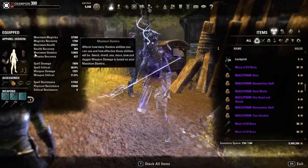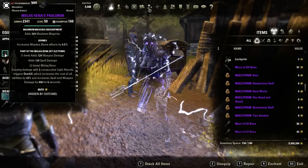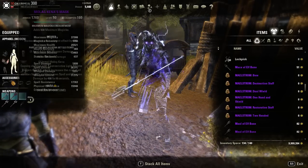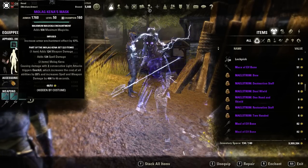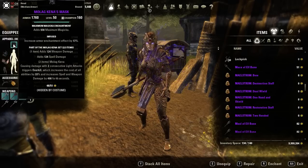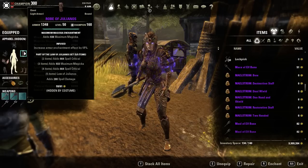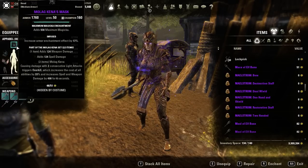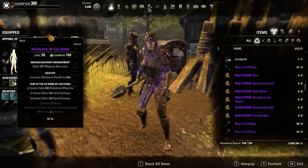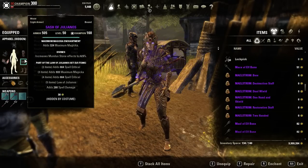Now I'm going to get into gear. Two piece Molokina — one heavy, one medium, doesn't really matter the order. If you want to go all damage, use the infused trait on the small pieces and divines on the big pieces. And if you want to be more tanky, just use impenetrable on everything. So you have two piece Molokina, and then five piece Giuliana's on the body.